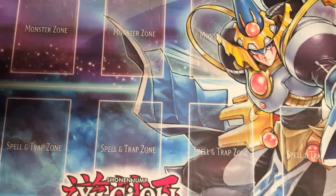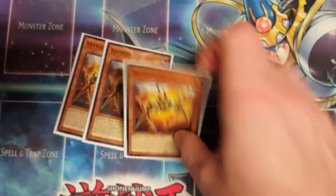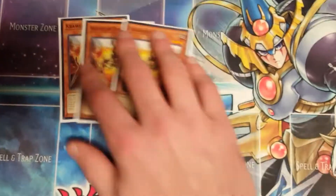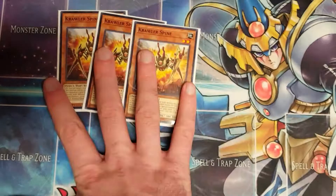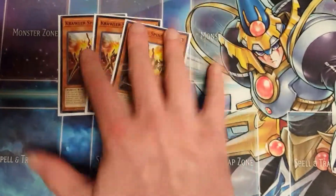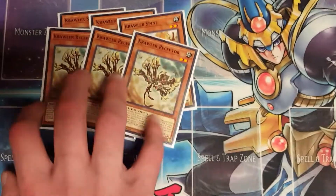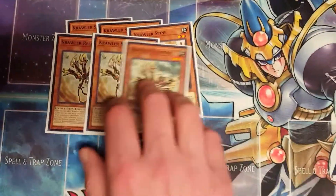Three Crawler Spine — this is your disruption. It's a flip monster, it's a mandatory bug effect. It does target, which kind of sucks, but regardless it's still destroying a monster on your opponent's side of the field. I'm not playing the one that destroys spell cards; I don't feel like that is very relevant at the moment, so I think Spine is just better.